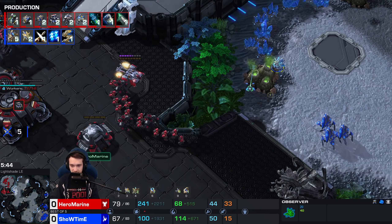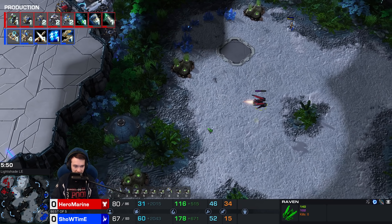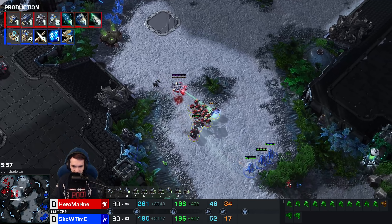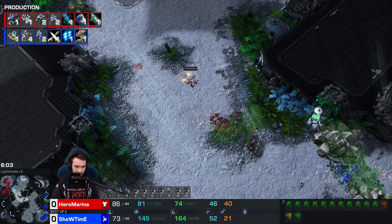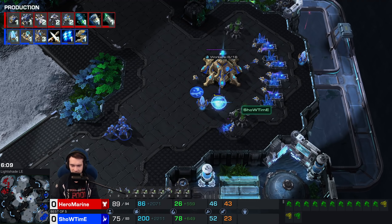Looks like a Widow Mine just kind of waddled in and killed five probes, as Widow Mines do. It is not the most surprising thing in the world to see that. Hero Marine is sending out the Raven for some potential auto turret harass — not spotted yet. Dancing back and forth mid-map with the Stalkers. There's only three Stalkers, so he'd be lucky to kill a Marauder. Almost gets one, but don't want to lose any Stalkers in turn — they're quite expensive.